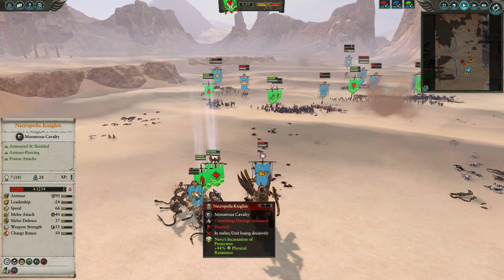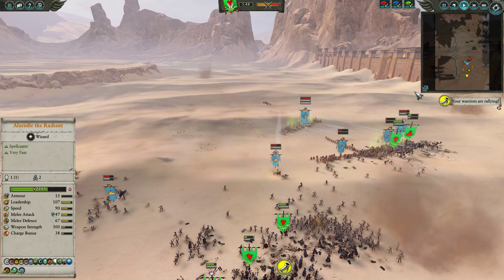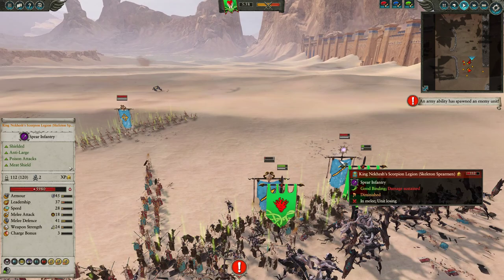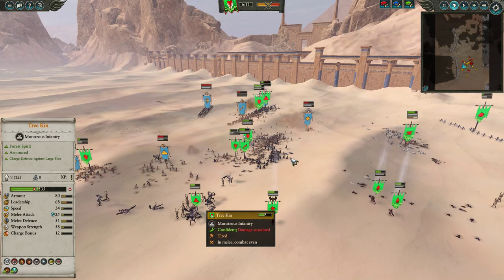Over here, Neru's Incantation comes down but it's not going to help against Nobles and Alarielle because we've got the magic damage buff. These Necropolis Knights are not going to last long — getting torn to shreds. The Sphinx just sits there watching as the last few Knights crumple to the ground. On the front line, things are going very handily for us. A bunch of Spears is not going to take on Treekin and Dryads. Even the Regiment of Renown — the King of Khetep, Scorpion Legion — is struggling to consistently hit the Treekin. Despite fighting the Sphinx of Usekh early on, the Treekin are still around and kicking.